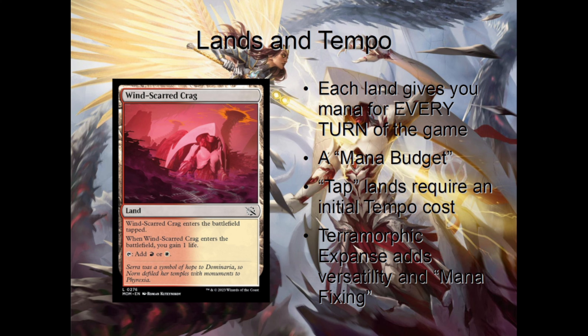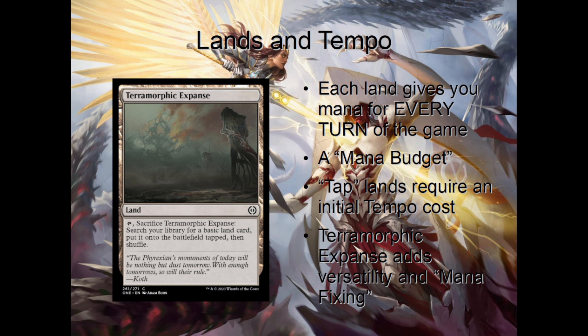Some lands, like Windscarred Crag, enter the battlefield tapped, meaning you actually miss out on their mana or tempo the turn they come into play. But oftentimes they make up for it on future turns through the flexibility of choosing which color to produce and sometimes added bonuses like gaining life. A card like Terramorphic Expanse is another example — while it doesn't enter tapped, it doesn't produce any mana on its own, and the land it searches for does enter tapped. This initial tempo investment needs to be weighed carefully. If you need the mana now to keep on curve, playing a basic land instead would be the better play, waiting until you can afford to invest one mana into future turns with these tap lands.